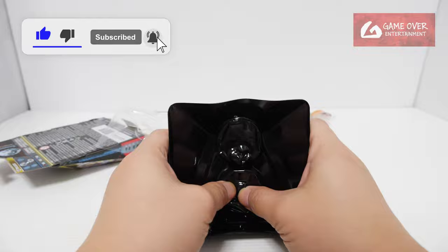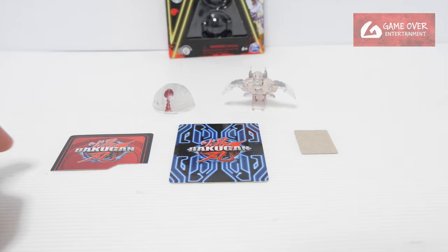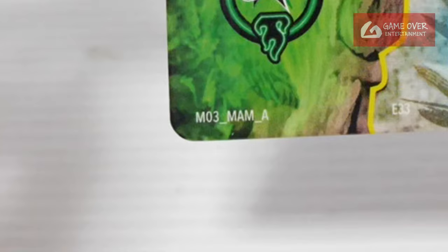The bottom is very clear. The top has this brownish color. So we have our top, our bottom, and the cards. Let's take a look at the cards first. What's included: we have our Roblox code, our gate card, and the Bakugan character card. Let's take a look at the gate card first.